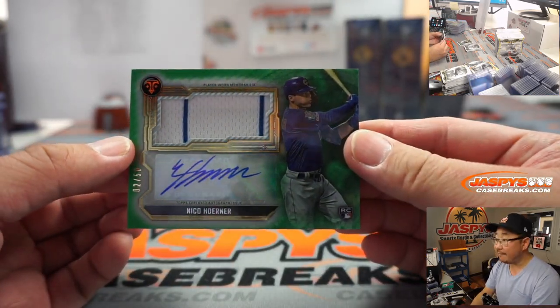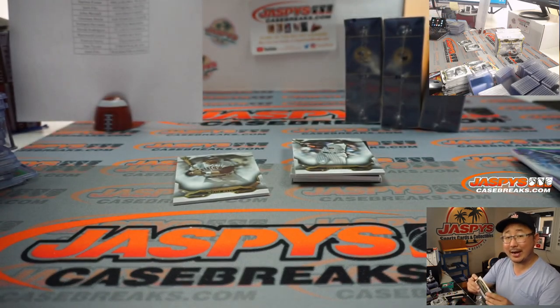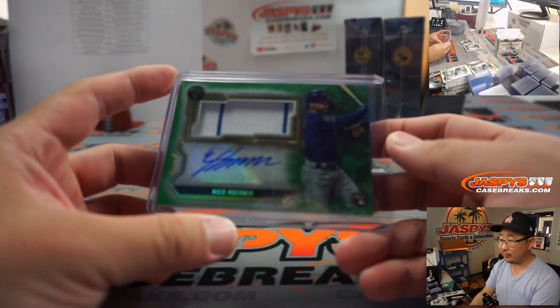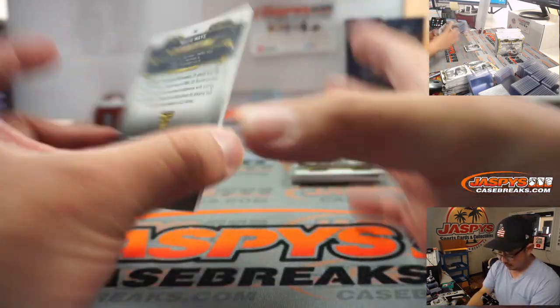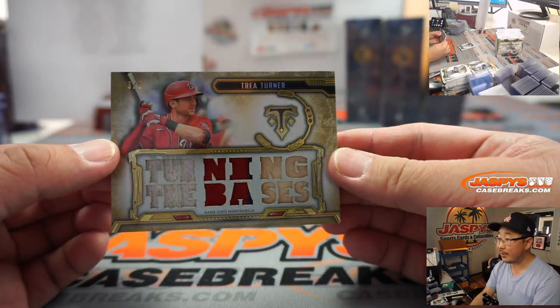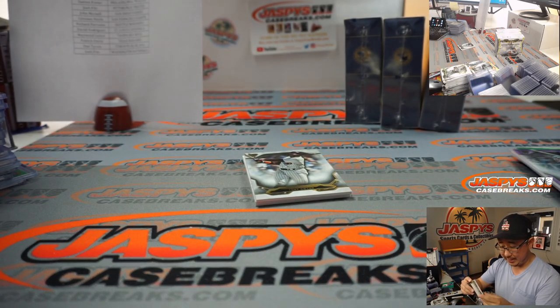And there's Nico Horner, 2 out of 50 — a bit of the Cubs pinstripe and his auto going to Andrew Wagner and the Chicago Cubs. Tyler's debating on buying a random team in football or Triple Threads — why not both on jaspeyscasebreaks.com? We've got Trey Turner turning the bases — 3 out of 9 on that. Nice low number for Josh.